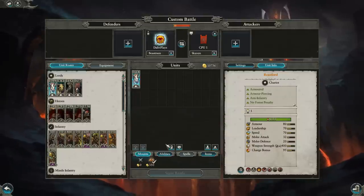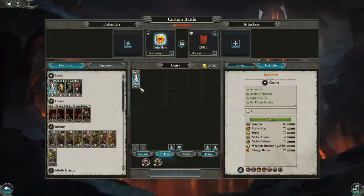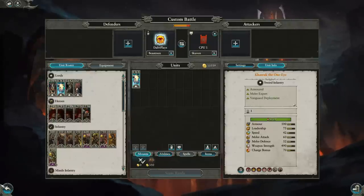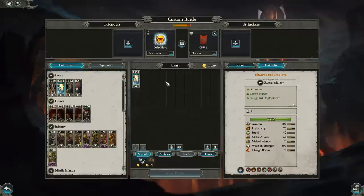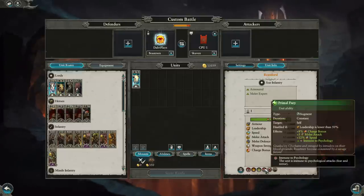Even fully kitted out, the Beast Lord is quite cost-effective. Moving on to one of the legendary lords — probably one of the worst in the game, sadly — Khazrak the One-Eye. What makes Khazrak so bad is that he's not that much better than a Beast Lord and doesn't have the support buffs the Beast Lord does. Granted, he's a little better in combat. I also forgot to mention the army-wide ability for the Beastmen — Primal Fury.